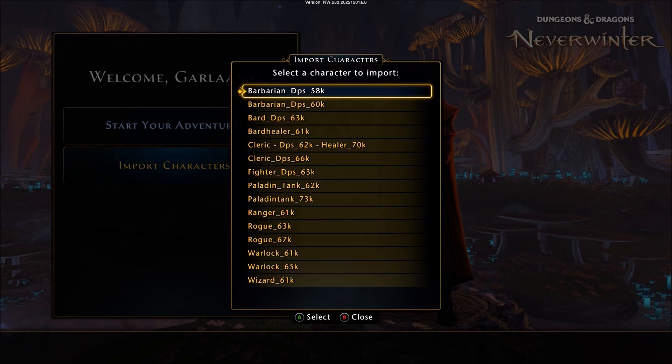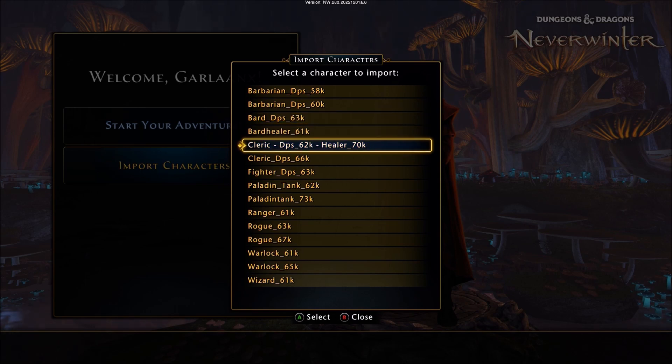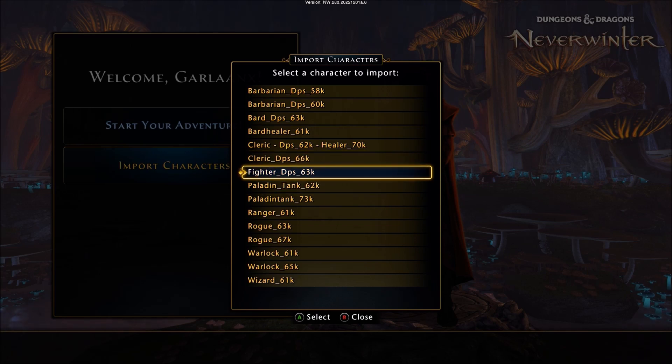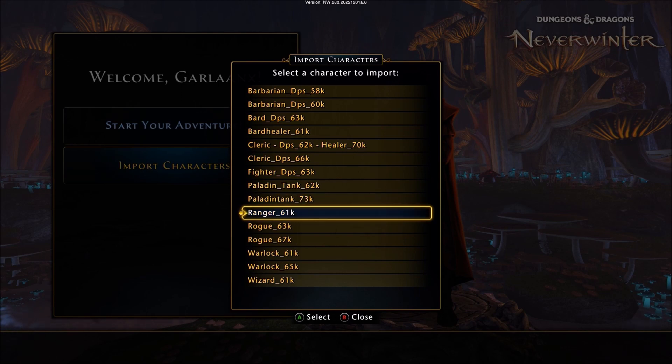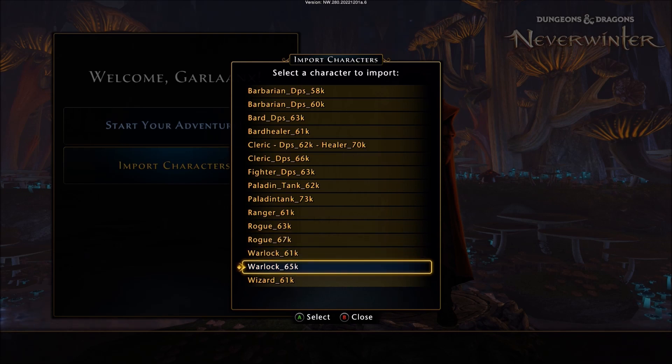It looks like a fairly large list — roughly two of every class. We have Barbarian DPS 58k, Barbarian DPS 60k — but no Barbarian tank, though you can always re-roll in-game. Bard DPS 63k, Bard Healer 61k, Cleric DPS 62k slash Healer 70k, Cleric DPS 66k, Fighter DPS 63k, Paladin Tank 62k, Paladin Tank 73k, Ranger 61k, Rogue 63k, Rogue 67k. There are two Warlock options — Warlock 61k and Warlock 65k — and only one Wizard at 61k.